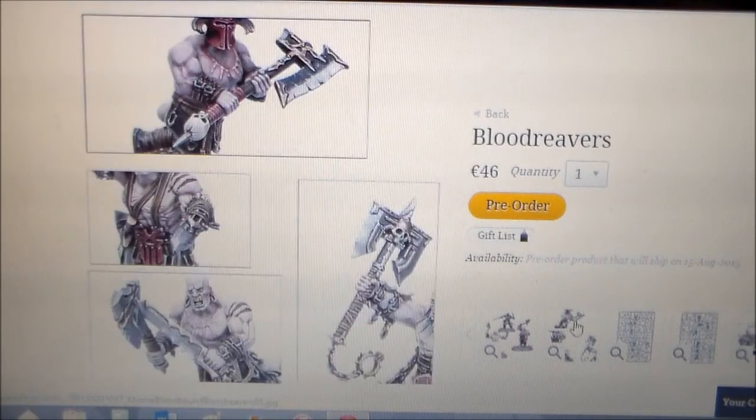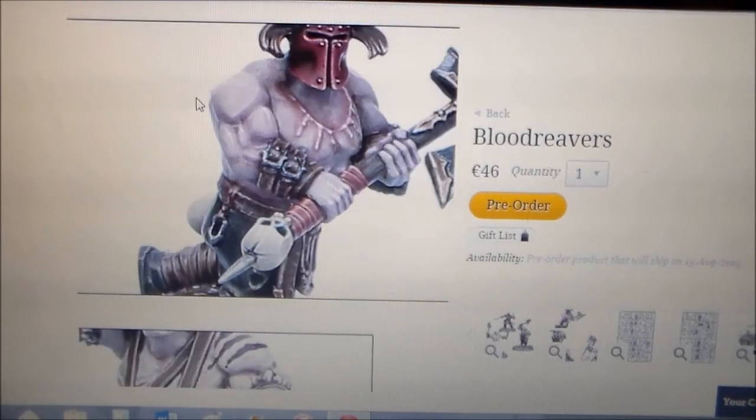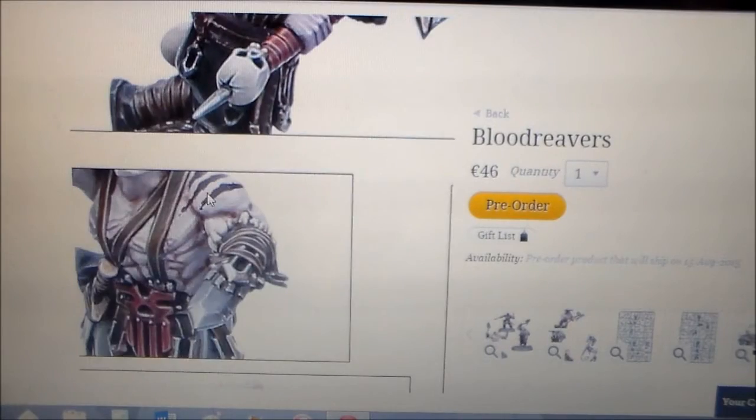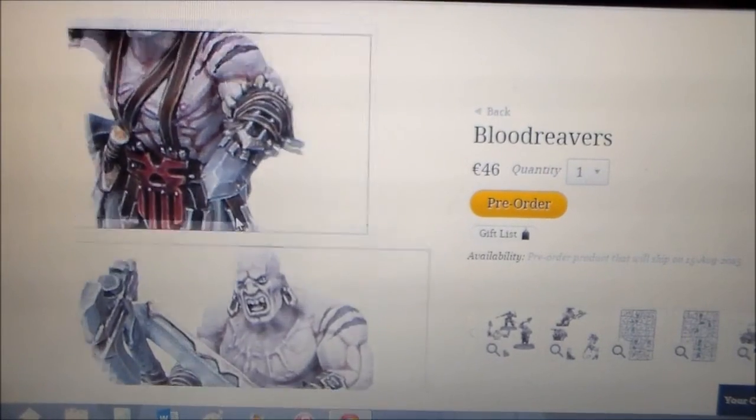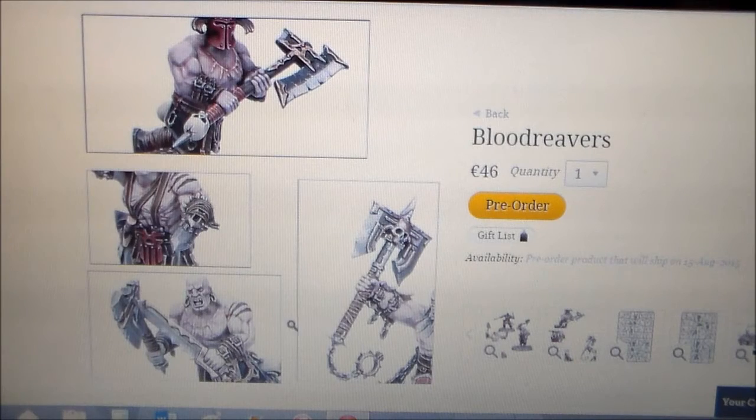You can see a lot of them have two-handed weapons, so it would be nice to mix it up a bit with some variety to make them stick out. This one reminds me of the Ogre — I can't remember the name of it — but it's the thing the Ogres have on their arm that's like a shield but also a blade. It's pretty much like that, like a smaller version of it.